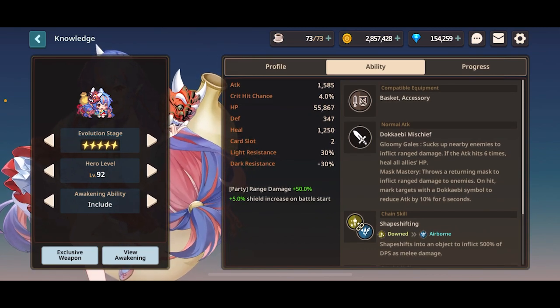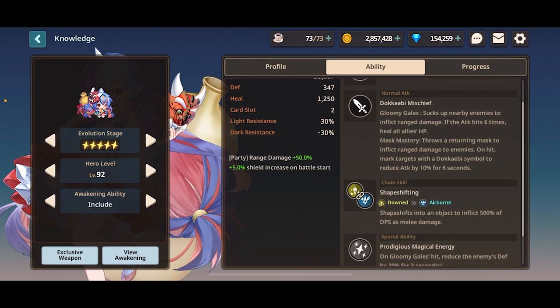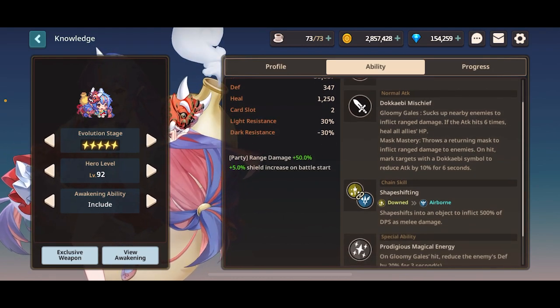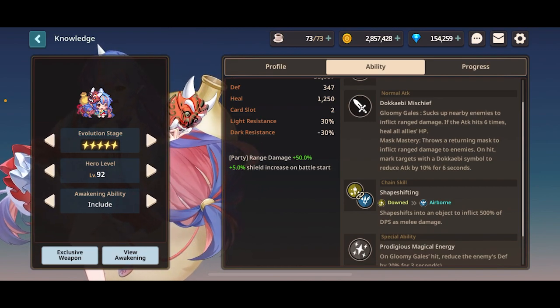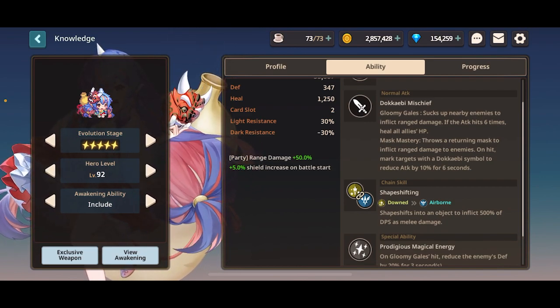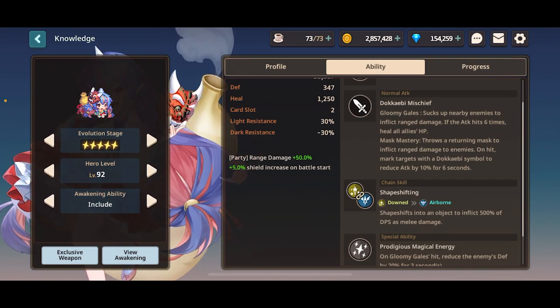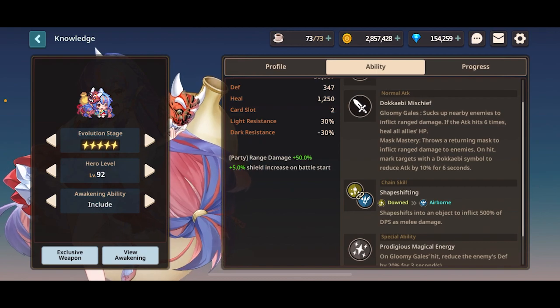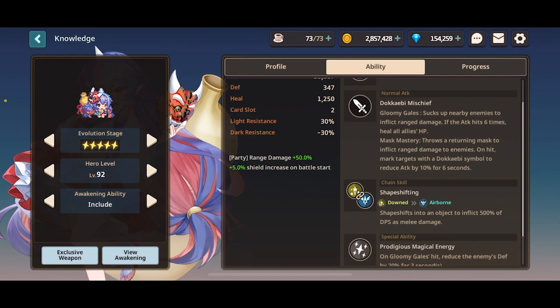Her compatible equipment is a weapon, a basket, and an accessory like every other character. Her basic attack does not have a reload — meaning characters like Claude, Kamael, Rosetta, etc., all auto-attack up to a certain number of times before their auto-attack recharge has to fill up. Yunha does not have that mechanic; she can auto-attack pretty much indefinitely without any breaks.